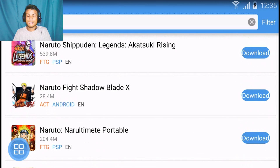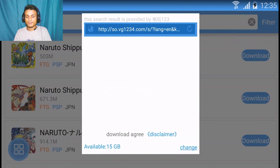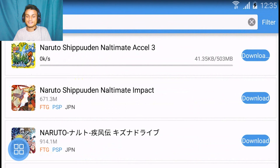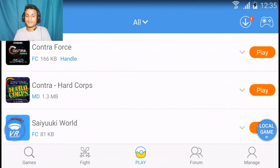You can also download these games directly. The file size is really big because it's a PSP game — it won't download instantly. You just hit download and it will start. A popup will appear showing the file size, which is 503 megabytes. My internet speed is really slow so it will take some time, but as you can see it is now downloading. Whenever it finishes, you go back, hit play, and all your downloaded games will appear and start playing.